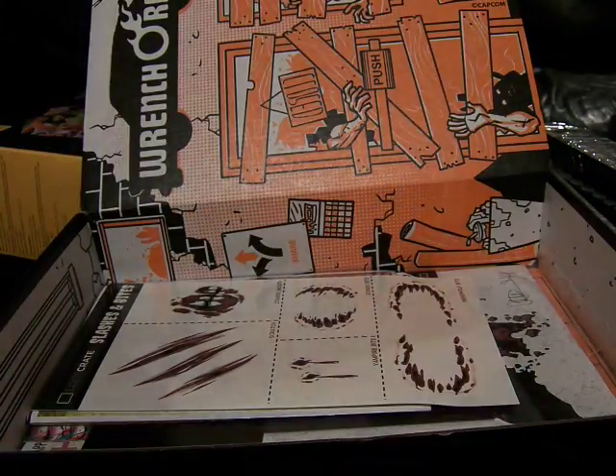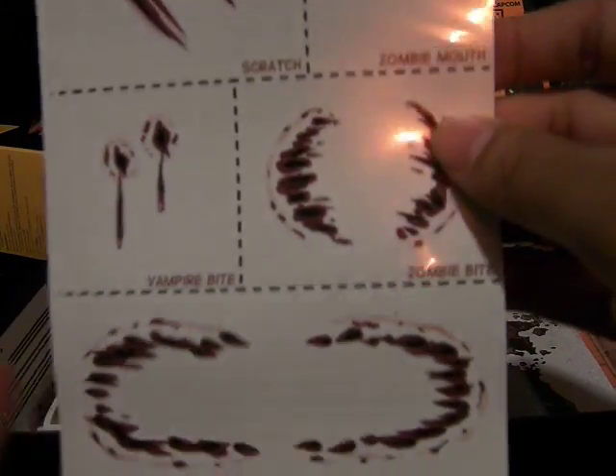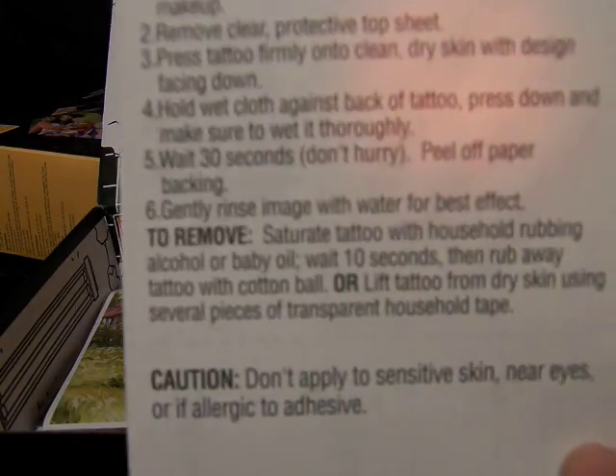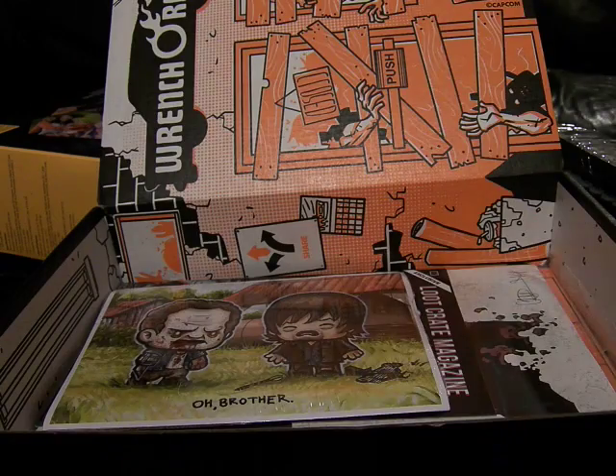New 3D glasses — I don't know what these are used for yet, we'll find out. This is Loot Crate's Slashes and Bites — scratch, zombie man, vampire bite, zombie bite, werewolf bite. And they are temporary tattoos. That's awesome, actually.